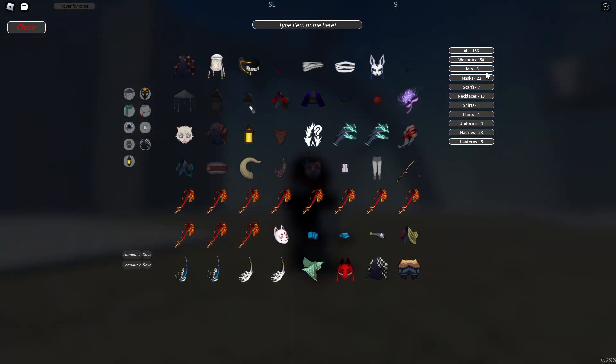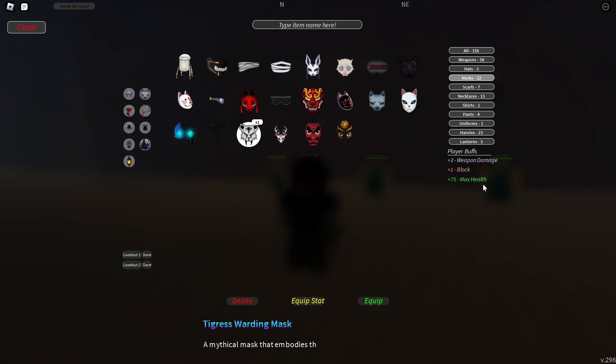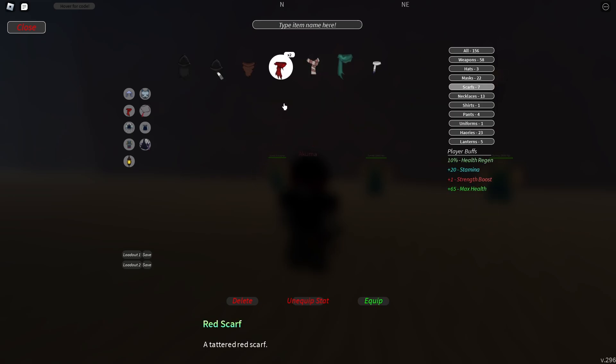Next is equipment. For masks, the best for sword damage is the polar mask — it has one plus weapon damage, one plus sword damage, and a 2.25 all-damage boost. Some people think the tiger sword mask is best since it has three damage, but the polar mask already gives 2.25 from the all-damage boost plus two extra sword damage, plus 80 max health, block, and essence multiplier. The polar mask is by far the best.